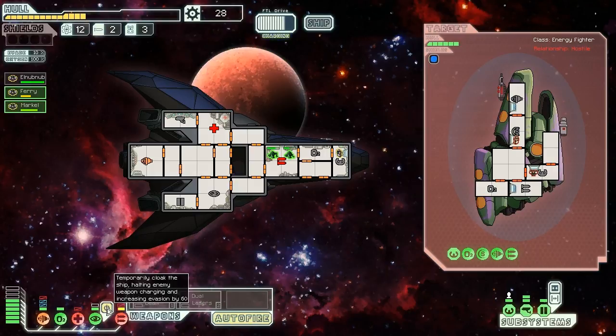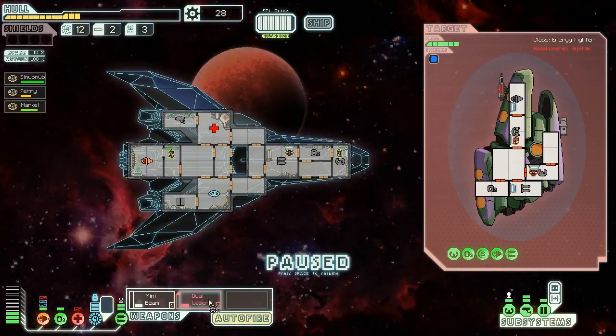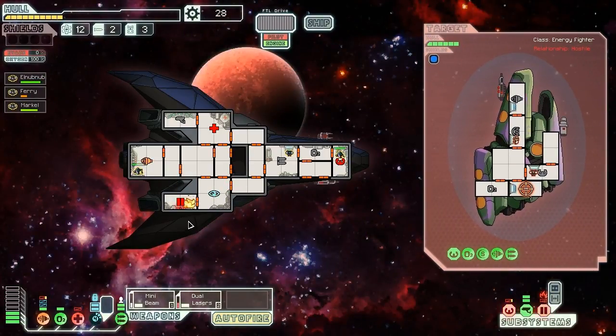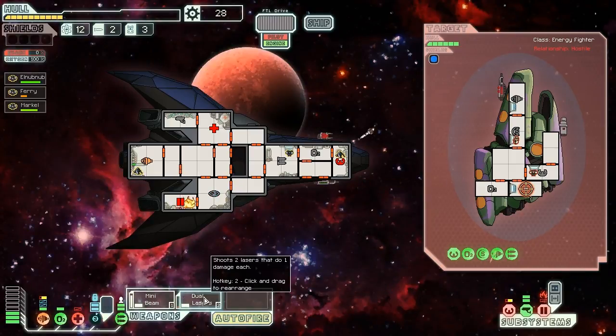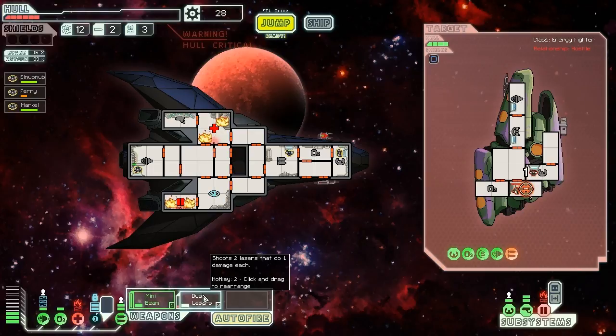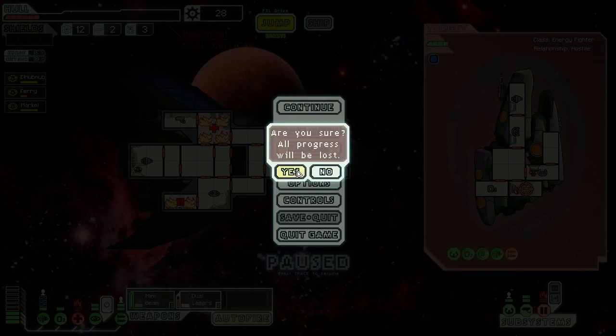We could dodge the next shot and potentially jump out of here. Actually, we could deal with them — I'm attacking them, I don't care. I give zero shits. Oh, maybe I should've. Well, I couldn't have dealt with that anyway. We have to deal with that fire also. Our cloaking is still down — this is terrible. And I should've fired the mini beam but I didn't. We're dead. We are so dead. We didn't fire the mini beam. Okay, I'm getting the idea with this ship. Let's restart.